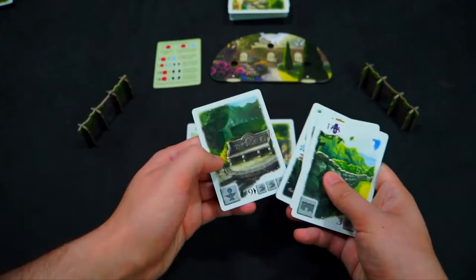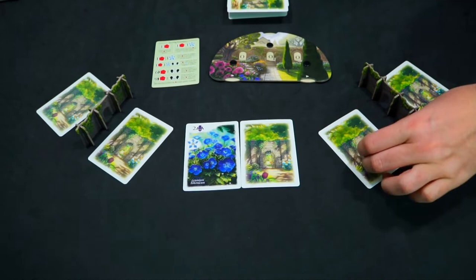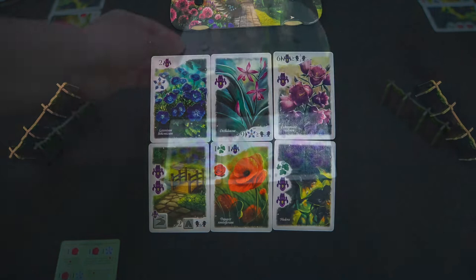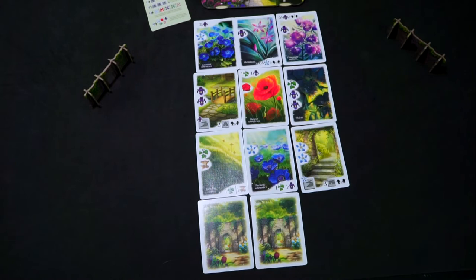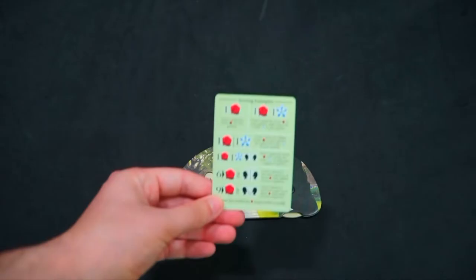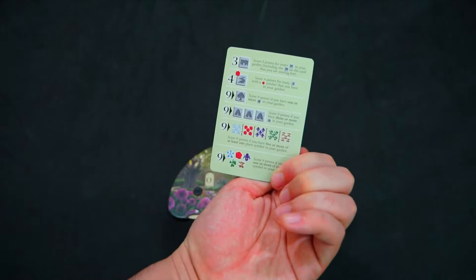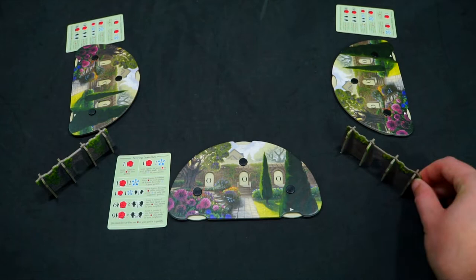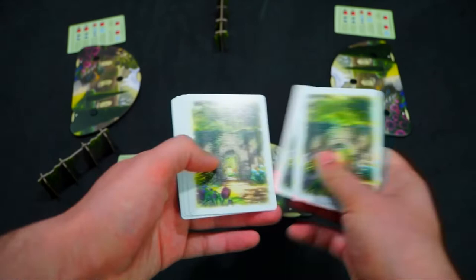In Flourish, each player will play simultaneously to build a beautiful garden. You will play one card at a time until you have three cards in front of you, ending the round. Score for the round and do the same for the next two rounds. In the fourth round, play three cards at once, score for the round, then proceed to end game scoring and the player with the most points wins. To set up the game, each player will receive a scoreboard set at zero and a scoring reference card. Then place a wall between each player. Shuffle the deck and deal six cards to each player and place the deck in the middle of the table. And that completes the setup.